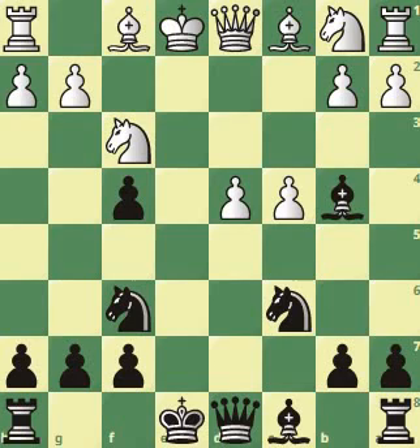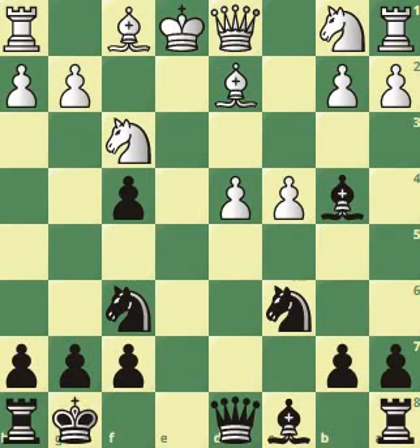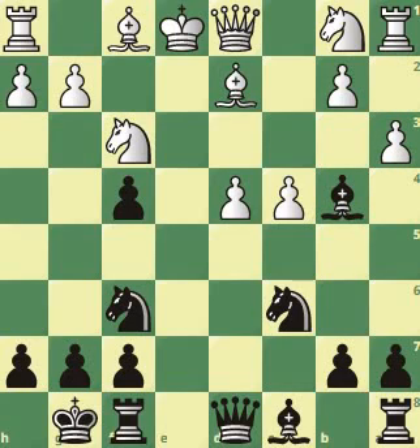Bishop b4 check. Now let's look at two options to block this check: bishop d2 or knight c3. There are plenty of things that can happen, but either way black is already evaluated at around minus 150 and things can only get worse for white. Let's see bishop to d2 — black goes on with castling, and this bishop is unremovable from b4. Playing a3 now seems to make perfect sense because you've got majority here, four pawns against two, so you want to start pushing these pawns. However, this innocent-looking move is the self-killer of the white player.